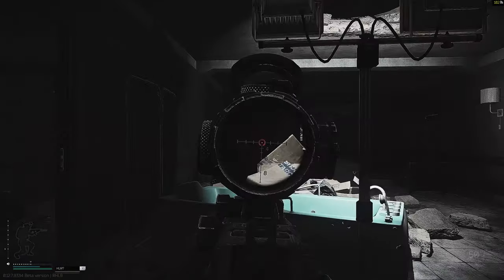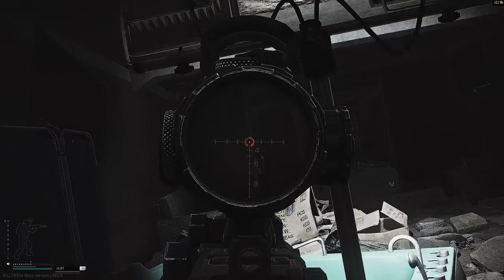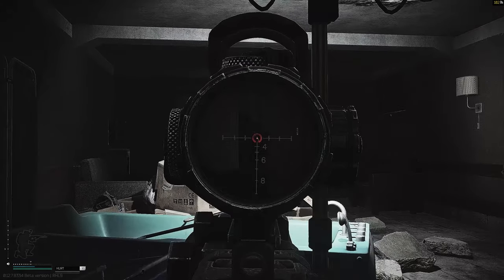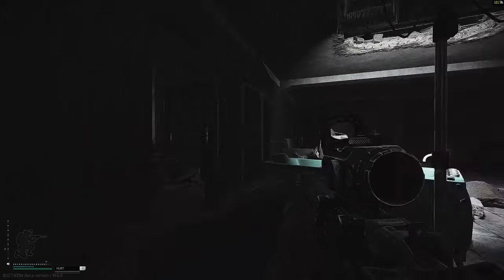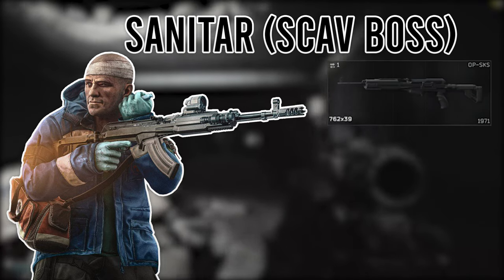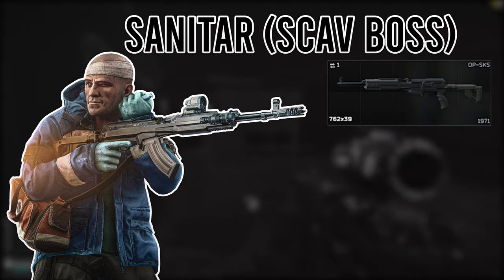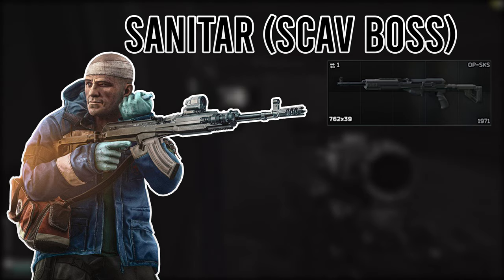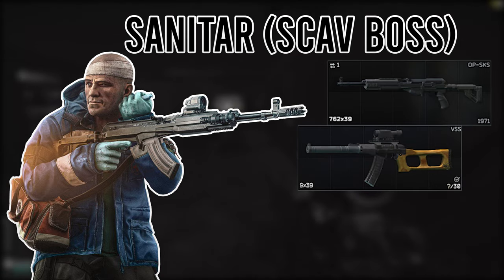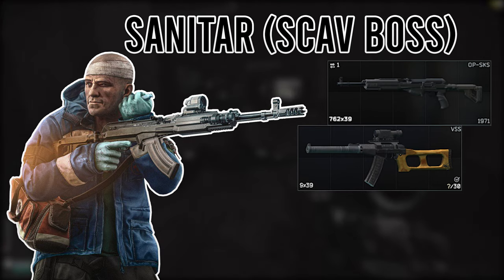The Sanator and his bodyguards all have increased health just like every other scav boss, meaning he'll tank a couple of headshots even with more powerful ammo types. Along with increased health, they have an arsenal of weapons and armour — more so the bodyguards, but the Sanator himself has a couple of decent weapons with high-powered ammo too. If you watched the 12.7 trailer, you'd have seen the Sanator carrying an OP-SKS — more specifically the FAB Defence variant. This weapon is one of his favourites in game with 7.62 BP ammunition. He also carries a VSS with a Valdescope and 30-round magazines.